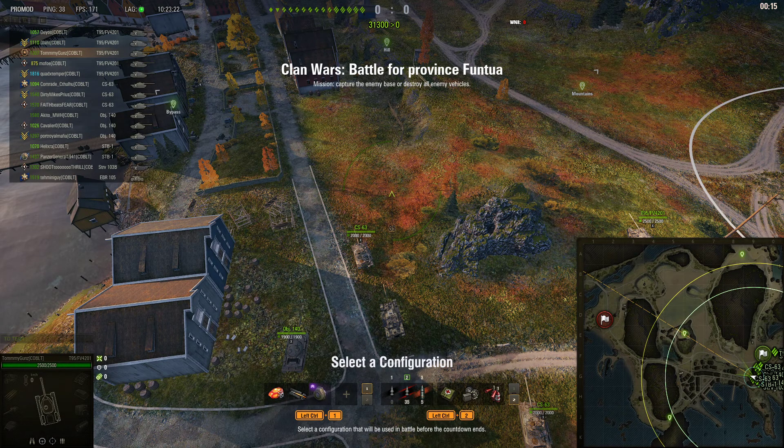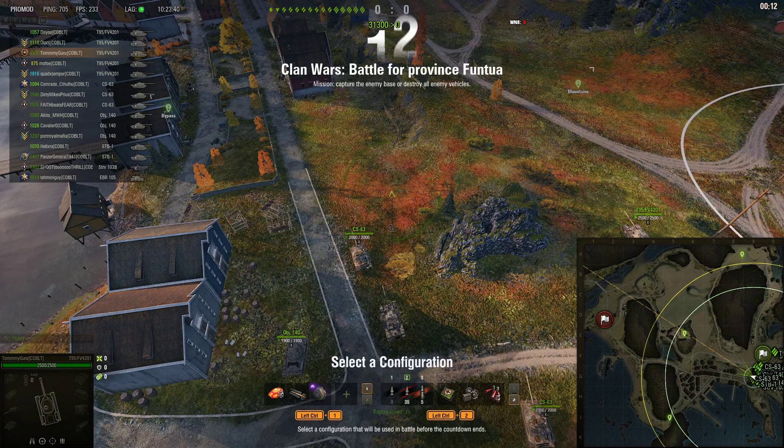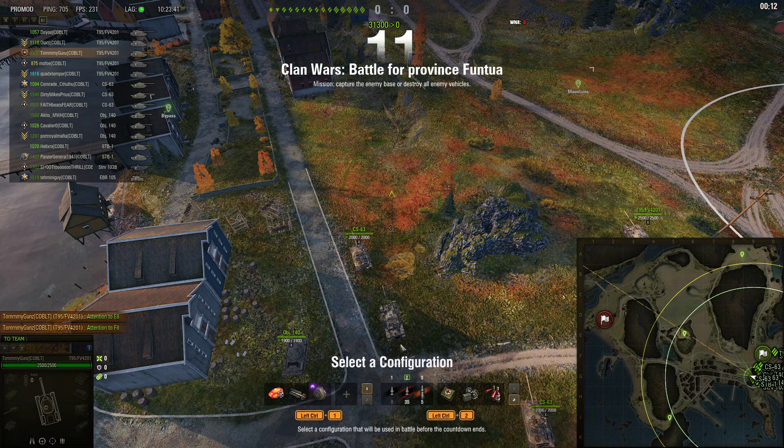Cobalt Clan Wars analysis on Fjords. The first thing I'm noticing is running a Hardener. I prefer not running Hardeners on Chieftains, and also not running food either. That's another strange thing to do.